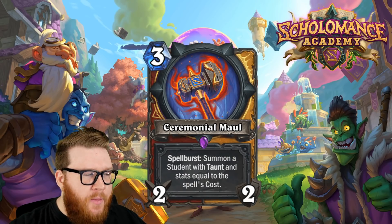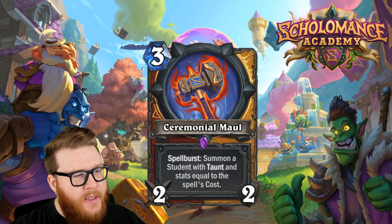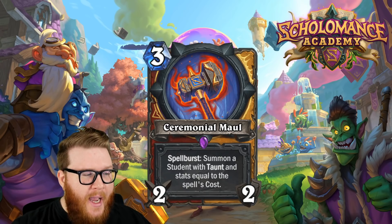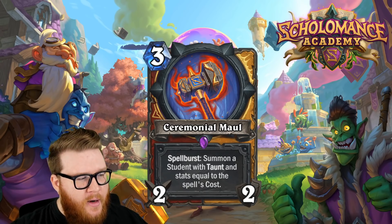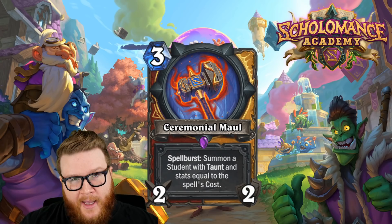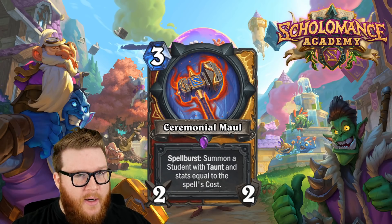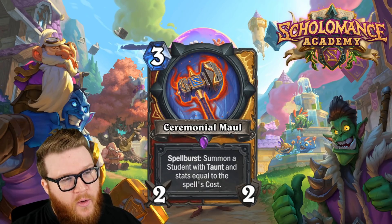Moving on to Ceremonial Maul — a dual class Paladin and Warrior weapon. The new framing shows class colors in the background instead of the text box, which is a really nice change. It's a three mana two-two with Spell Burst: summon a student with taunt and stats equal to the spell's cost. You equip this around turn three, which is fine — we've seen two-two weapons be totally fine at that spot — and instead of generating resources in hand like other weapons, this card is about stats on board.